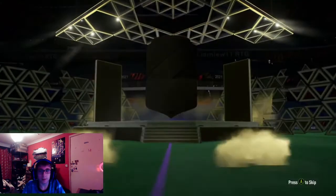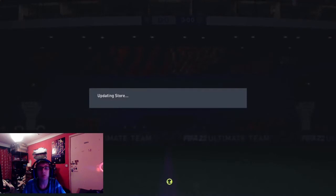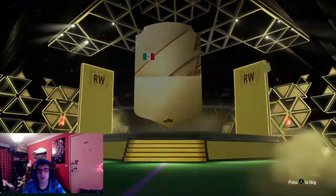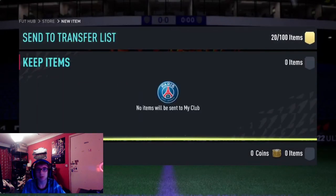Next pack, 25K pack - nothing out of this. Holstenberg, and then loads of duplicates. The final pack to end today's video - come on EA, give me something good, give me a walkout. Boards - Mexican right winger Carlos Vela. Hope you guys enjoyed the video. Please smash that like button, hit the notification bell, subscribe if you're new. See you in the next one.